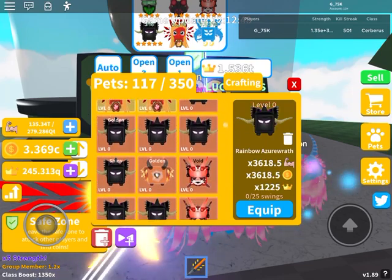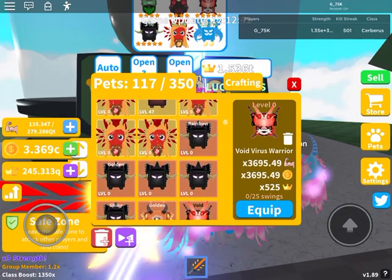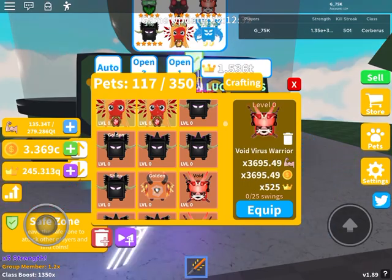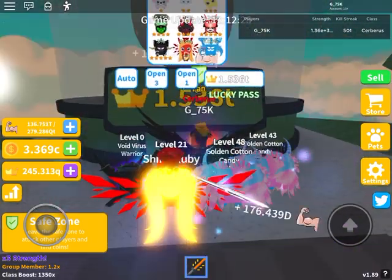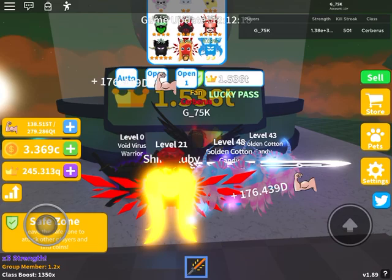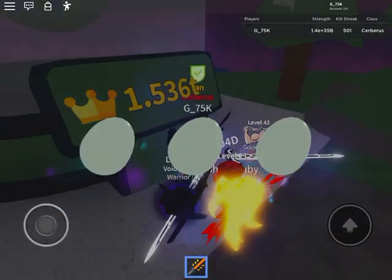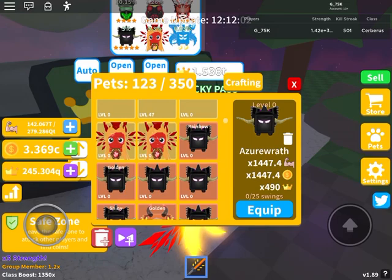Rainbow Azureth is 3,600 — it's not that much better. It sucks for crowns, but the stats for strength and coins are a little better. It looks pretty much what you'd expect: just a black version of the pet with some effects. But I'm barely getting any strength with this pet, so I'm not gonna use it — I'm just gonna continue using my Rainbow Azureth.